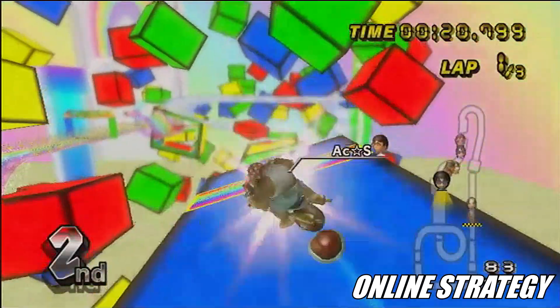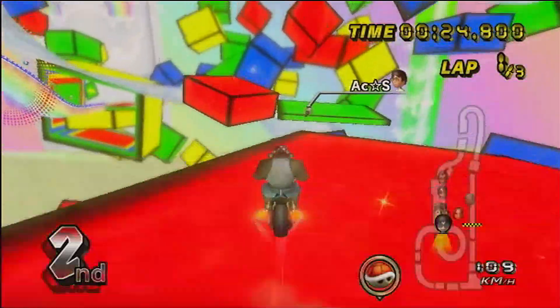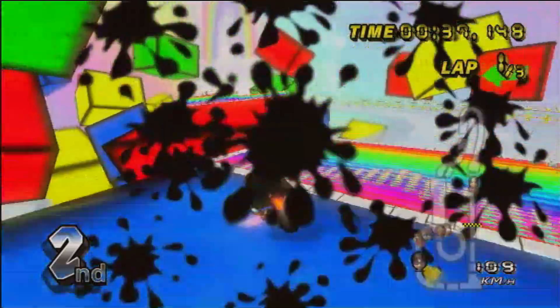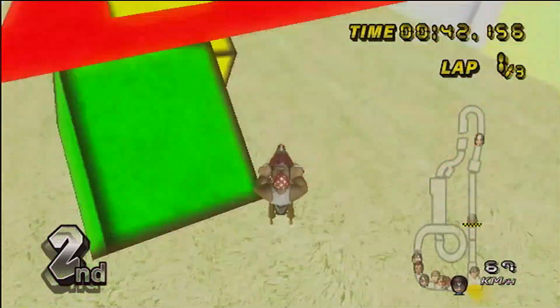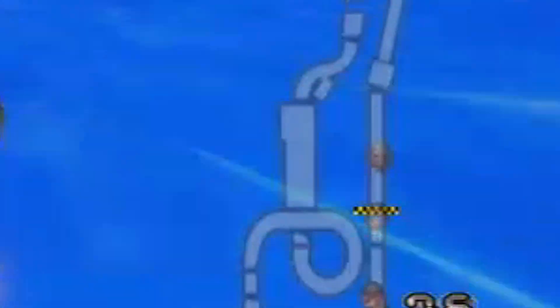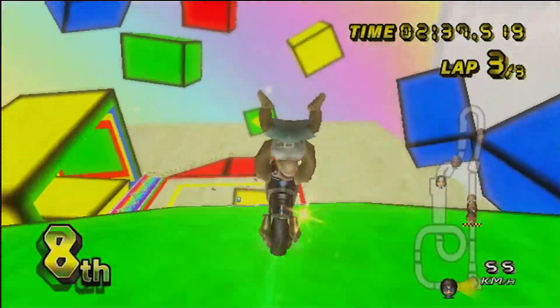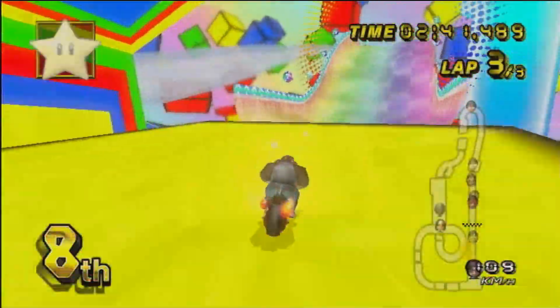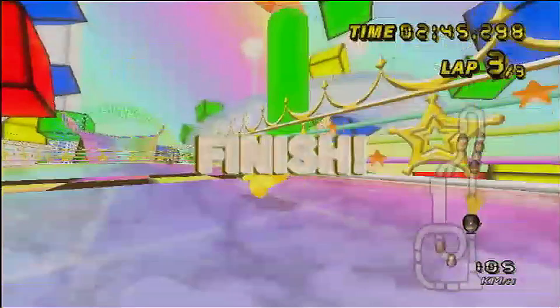The two biggest tips for succeeding on this track are to stay in the front as much as possible and to only go for the strats that you are comfortable with. A good example comes from a CTL race where Sawyer and I are in the top two — he makes the cut but I fail it. He gets a very big lead and I fall straight into last place. At the end of the race, Sawyer finishes first and I finish last, showing how important consistency with these shortcuts is and how one mistake can cost you your race.